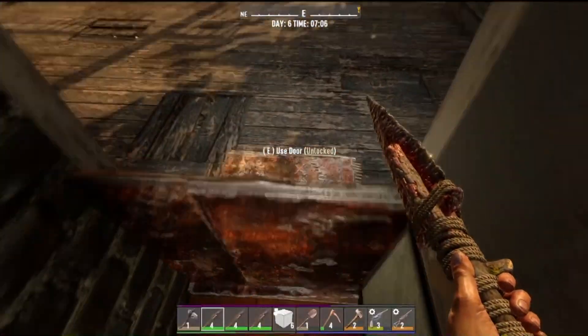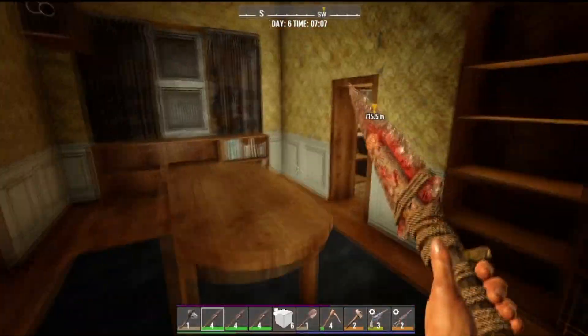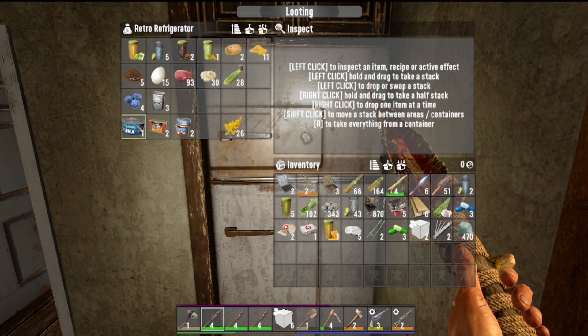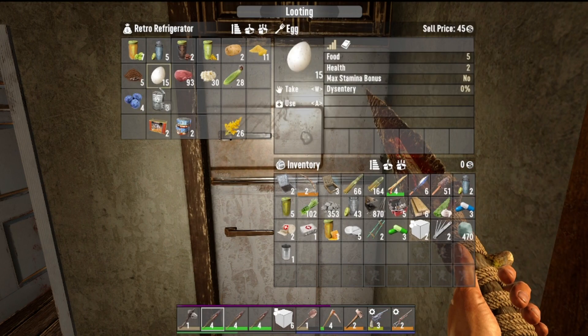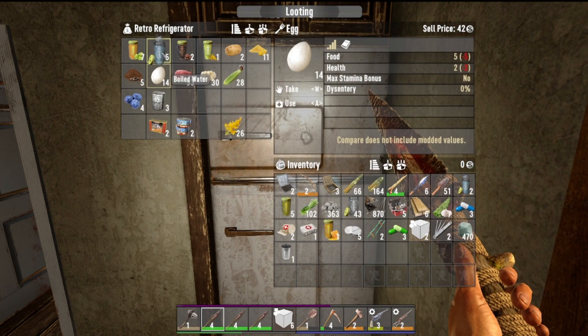We've got the makings of a mine going here. Trying to make some cobblestone, but we're running out of food. We have terrible recipes. We need to fill up our jars and boil some water.